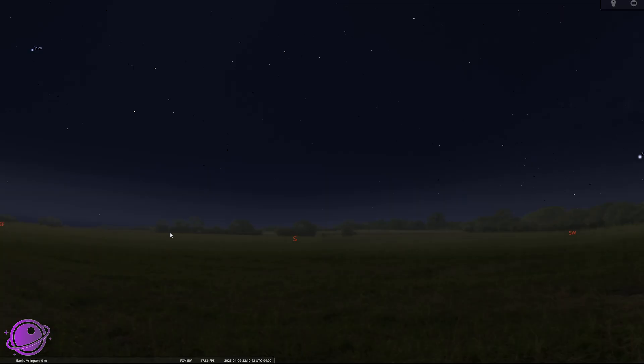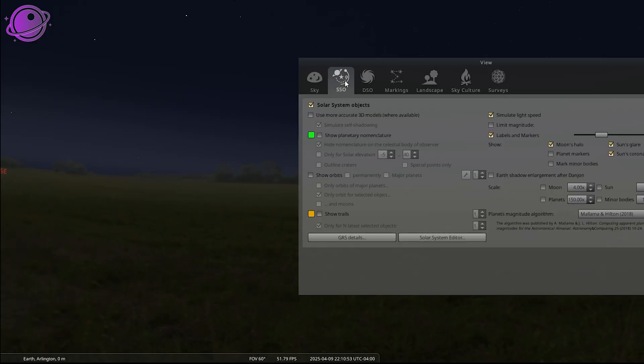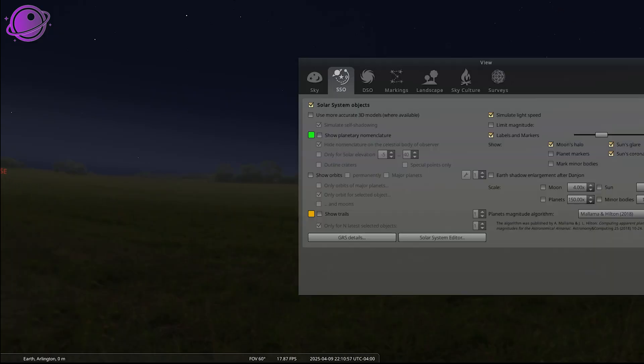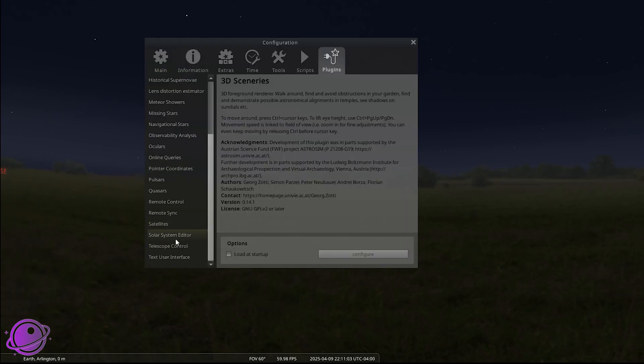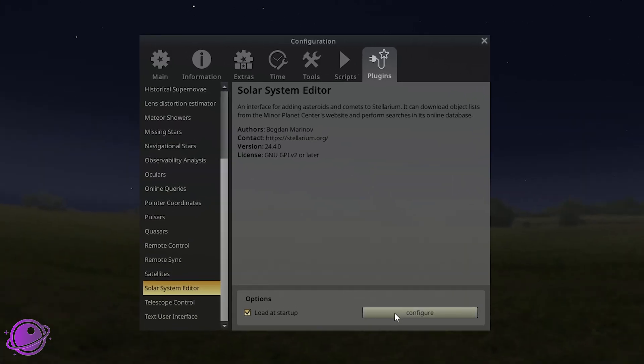Let's quickly add Comet C/2025 F2 Swan into Stellarium. You can go to that menu option two different ways, but they'll lead you to the exact same location. On the left-hand side, you can either do Sky and Viewing Options, go into SSO, and click on Solar System Editor — or the way I usually direct people is to go to Configuration Window instead, go to Plugins, go all the way to the bottom, and click on Solar System Editor. It's about three from the bottom, and you can click Configure here.